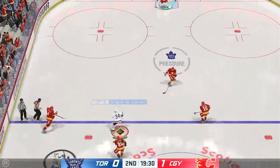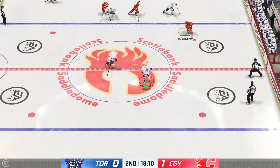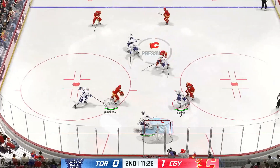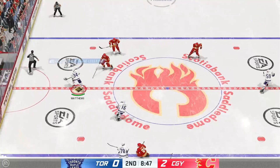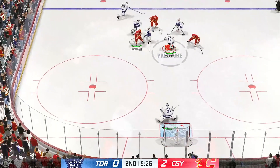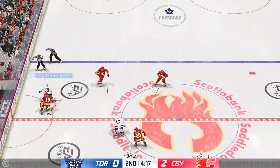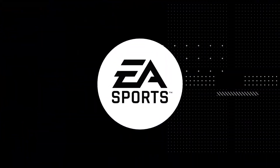Second period, technically around four minutes to get Matthews three goals and an assist — I feel it coming. Matthews gets the assist to Marner but it stops in front. Bertuzzi alone is stopped low by Markstrom. It's hard jumping from semi-pro to superstar difficulty, but we're going to do it. Matthews comes up with a defensive play, but the Flames get it back with speed and almost score again — we've been playing really poorly.